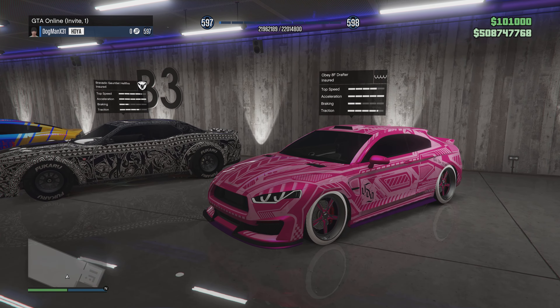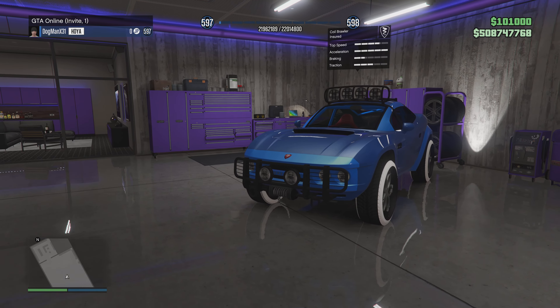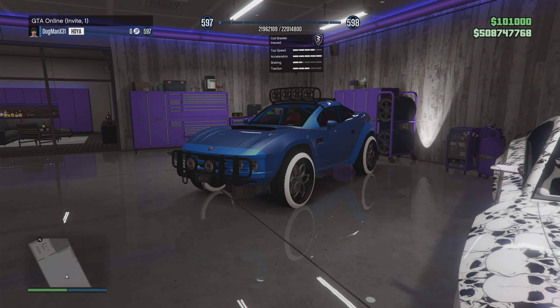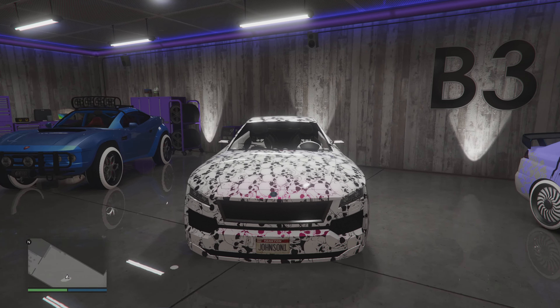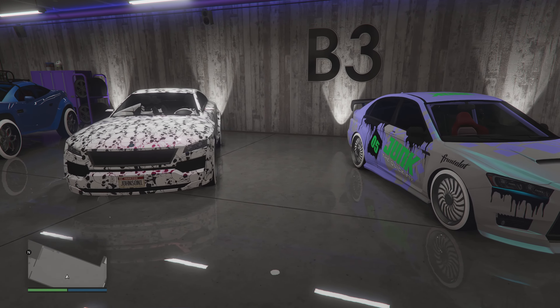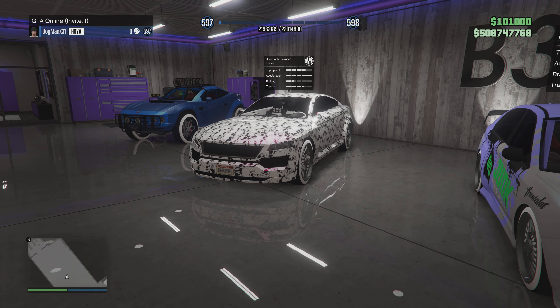I did a video on this one too — the 8F for that secret livery, check it out. I just like the look of this one, nothing special — I think we did the modded crew color on there. And then you gotta have the skull — that's a pink pearlescent with some benny wheels, ice white. Nice.